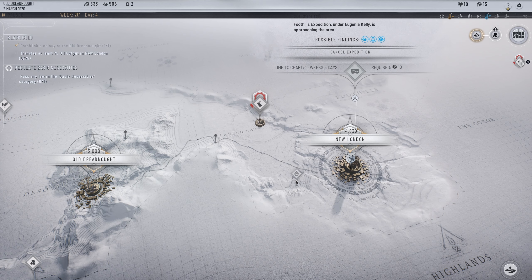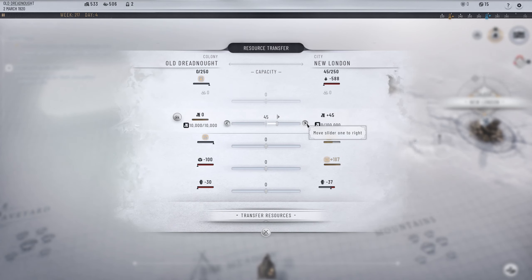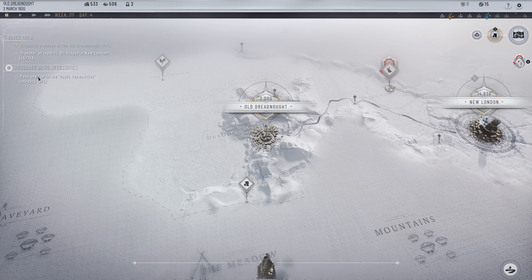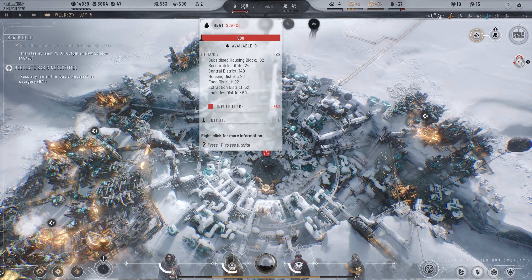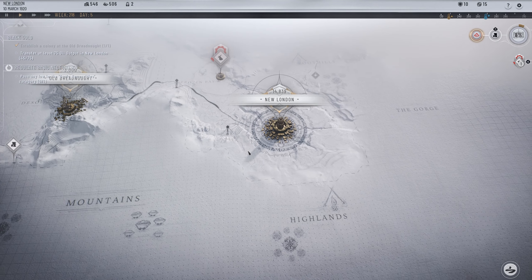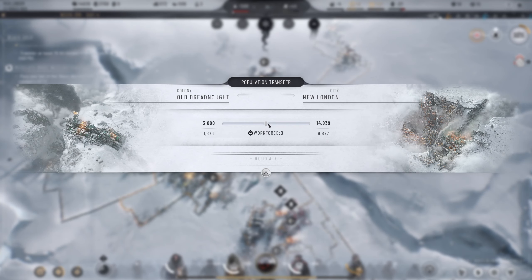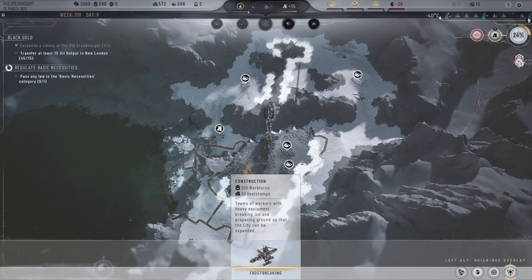I figure out resource transfer — clicking on the resource transfer option shows we can send 45, which should help. We can send a good number of resources and cap that out. Right now we're only doing 40 out of 75 which is fine. But looking over at the colony, we're still massively low — we need to discover more mountain resources. We have 3,700 people in New London; let's transfer 1,900 to relocate. We have enough heat stamps and can ice break over here.